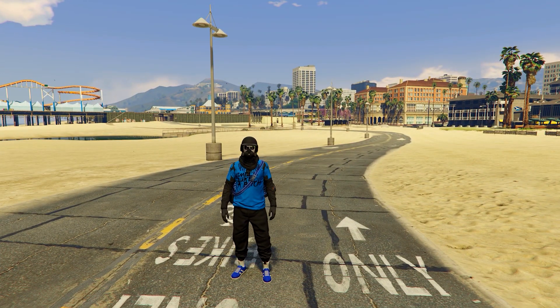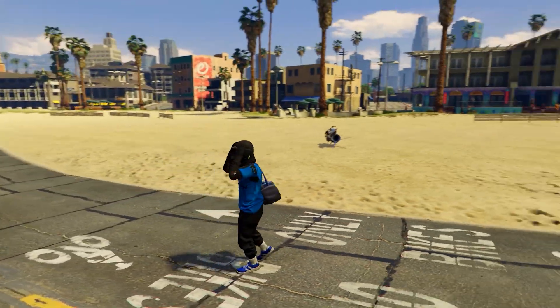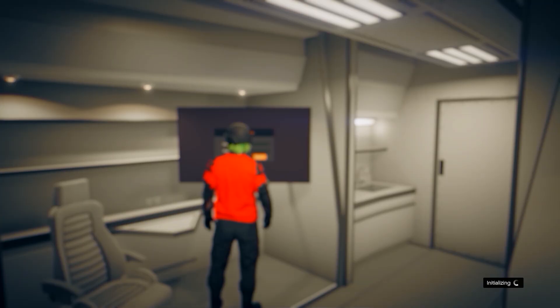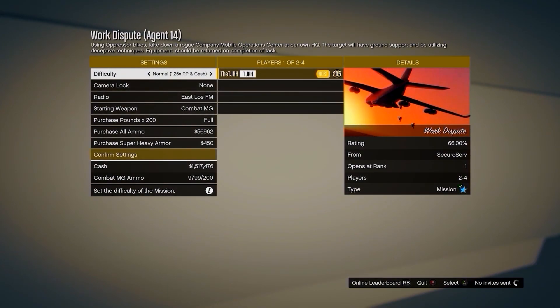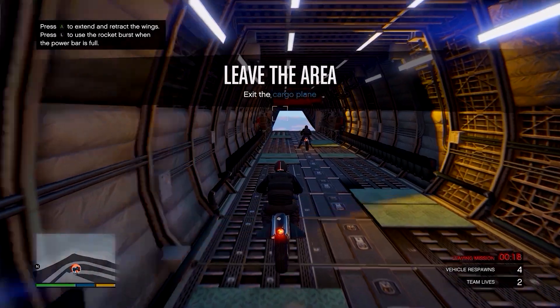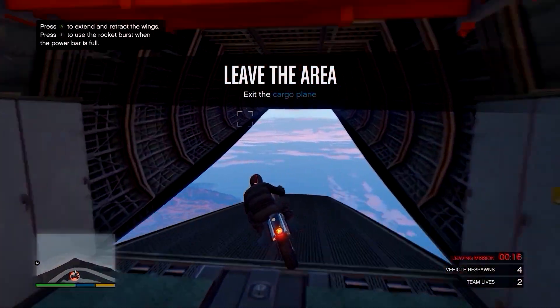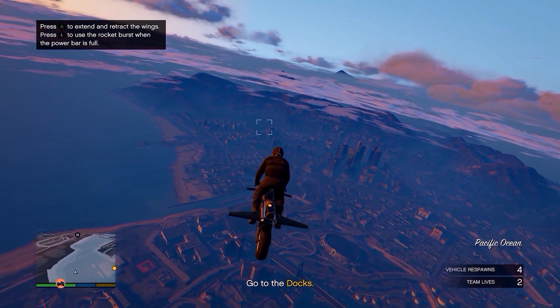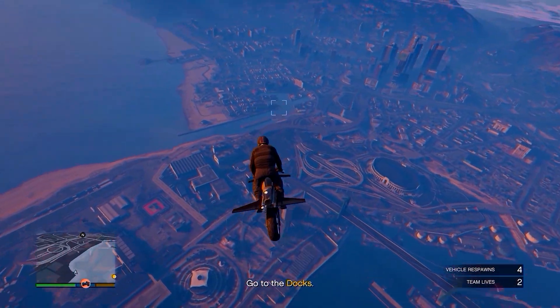The first outfit uses the black joggers, so I'll show you how to get them first. Go to your MOC and use the computer in the back to start the mission called Work Dispute. You need to invite someone and start it up. There are other methods to get the black joggers if you don't have an MOC - check my channel. In the mission, head over to any one of your apartments - they won't show on the mini map but go to one you know.